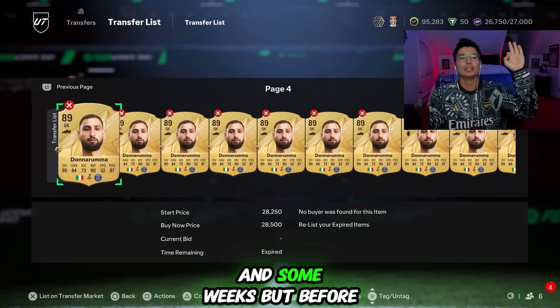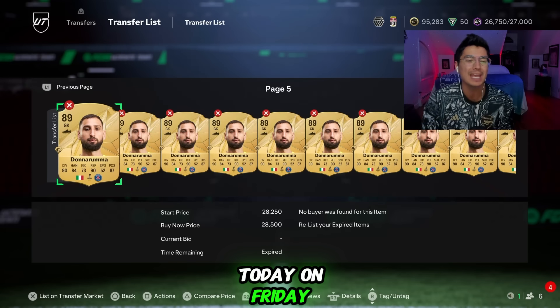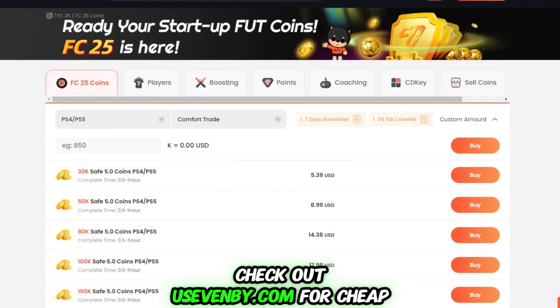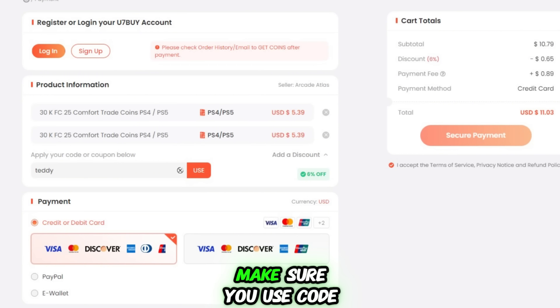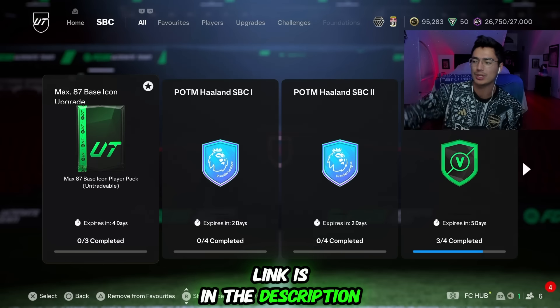Before we get into all that, we're going to talk about content today on Friday. If you need coins on FC25, check out u7buy.com for cheap, fast, reliable coins — that is u7buy.com. Make sure you use code Teddy at checkout and you'll get six percent off your order. Link is in the description down below.